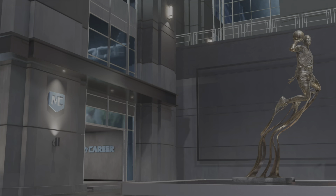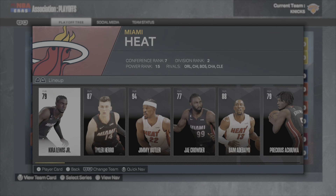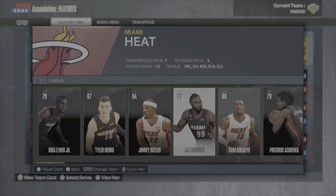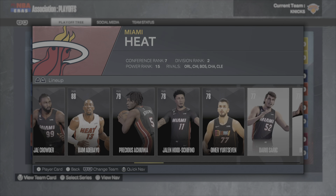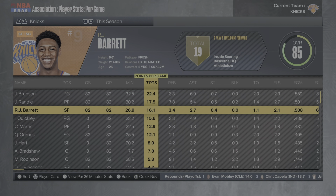SGA wins MVP and we end up being the first seed this time. We beat the Heat in the first round — 22 from Brunson, 20 from Randall, and 16 from RJ Barrett. Now we've got to play the Indiana Pacers.